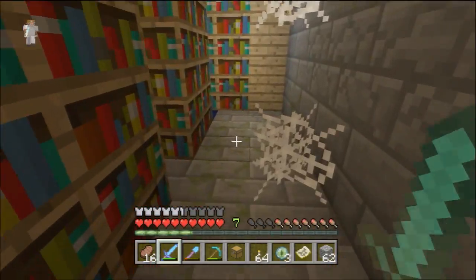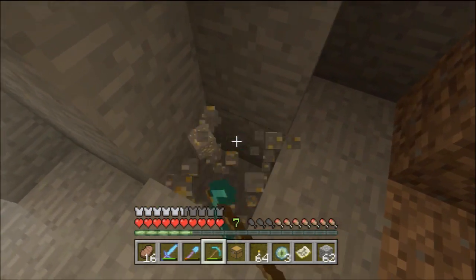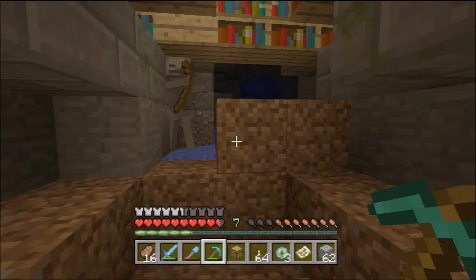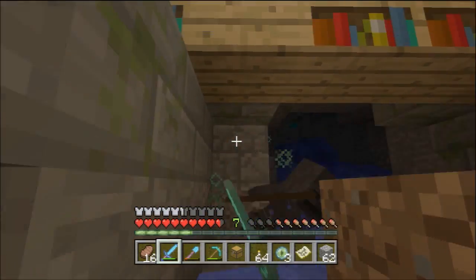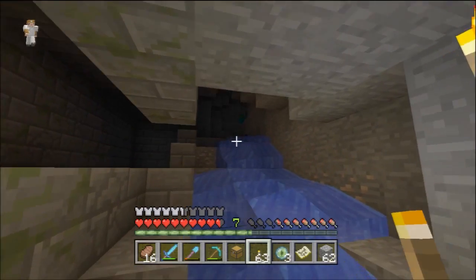Also, why can I not find the door? So, there's a gold hole down here. I'm going to, first of all, make a clear path from the start of the dungeon, or stronghold, to the end, so I can easily get from one side to the other.